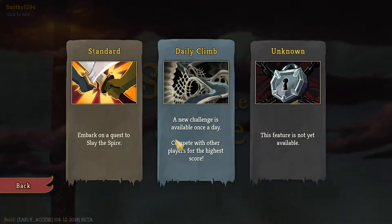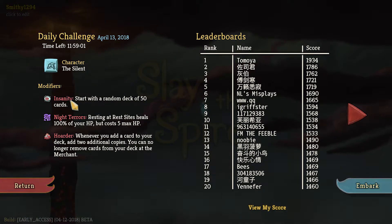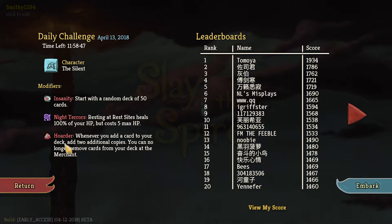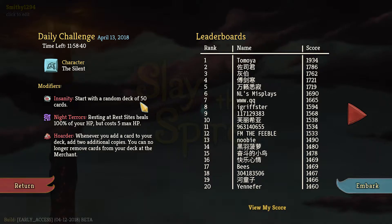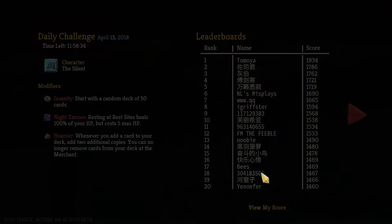Welcome back to Slay the Spire and another daily. Playing as Silent today with Insanity, which starts you with a random deck of 50 cards. Night Terrors means resting at rest sites heals 100% of your HP but costs 5 max HP, so we want to avoid resting where possible. Hoarder means whenever you add a card to your deck, add two additional copies - you can no longer remove cards. Does this mean we have a starting deck of 150 cards, or 50 cards that gets duplicated each time we add a card?